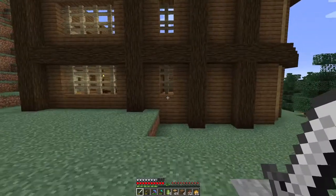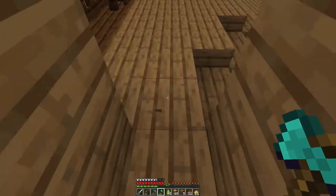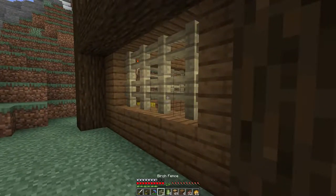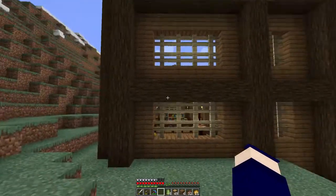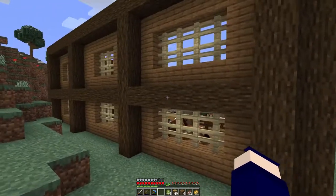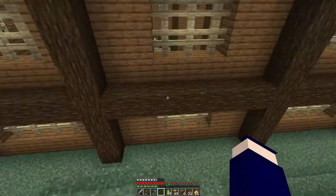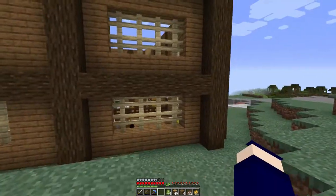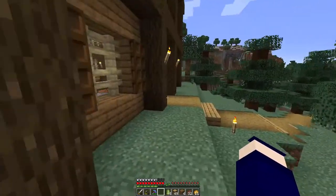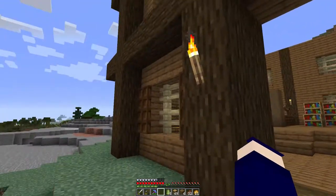Not sure how I feel about those two panels — thought about moving them, then decided they were fine. Me and my indecisive brain. I noticed one side has a top layer and one doesn't, but I think that looks fine. I'm thinking about adding trapdoors along the sides just for a bit more detail, but we're not focusing on that right now.